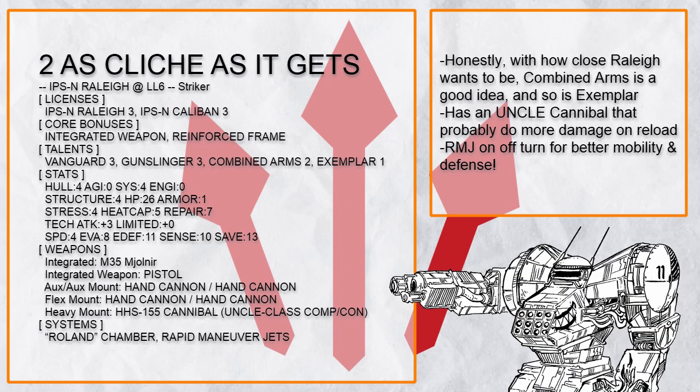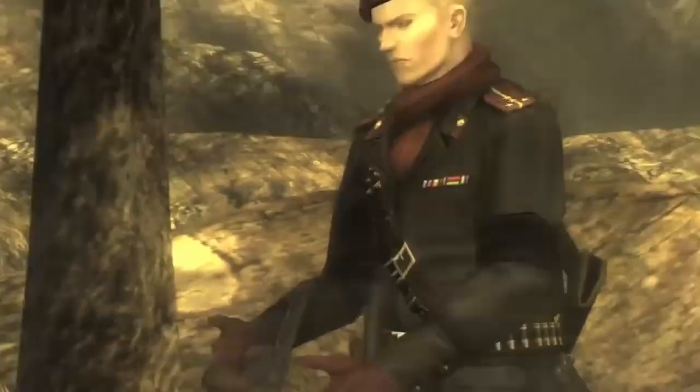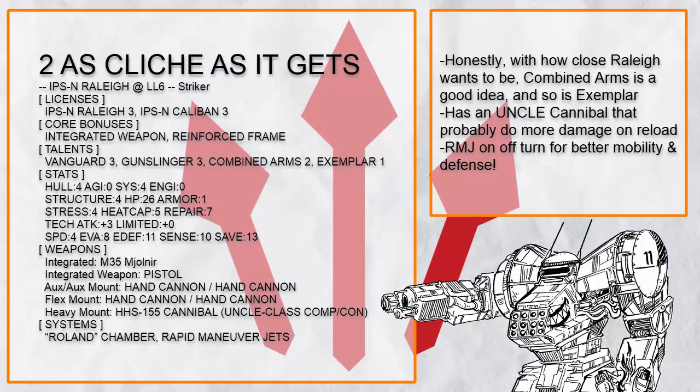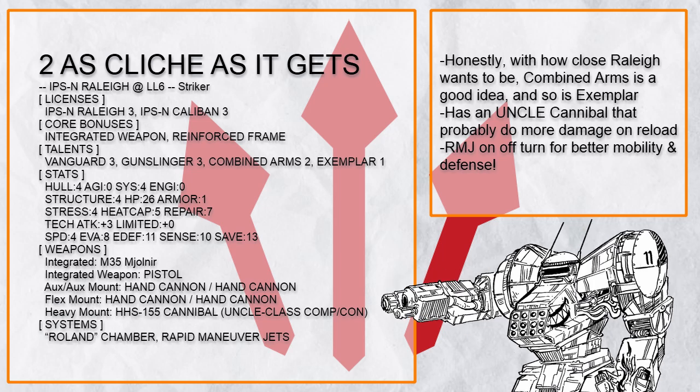Maybe something simpler would be better, like the build called 'As Cliche As It Gets' — a Combined Arms Raleigh that just goes in your face and blasts off with everything. The uncle cannon is probably not going to hit most of the time, and in fact it probably does more damage with the reload. On its off turn, this build has RMJ to fly when boosting and even get more defense, so when it outmaneuvers its opponent it can also take more hits.